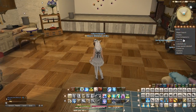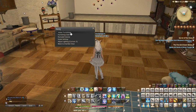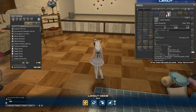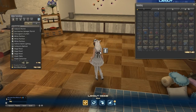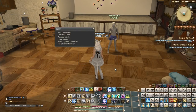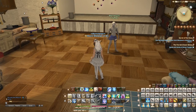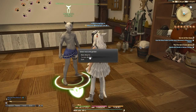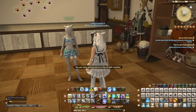Simply place your mannequins down like you would any other item in the housing menu. When you go to place your mannequin, it will ask you to select a retainer — this will be the retainer you use for item storage. Once placed, it defaults to a male Miqo'te. You can change this by interacting with the mannequin itself, where you can change the sex between male and female, and also change the pose between the usual poses associated with that race.